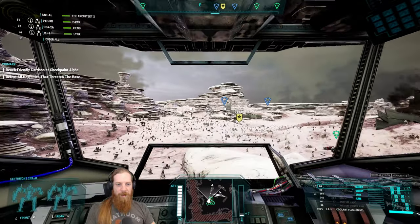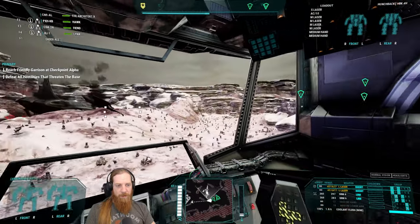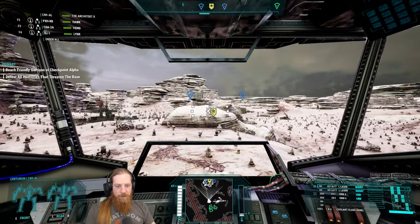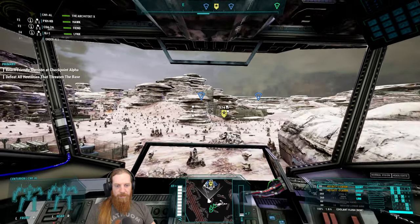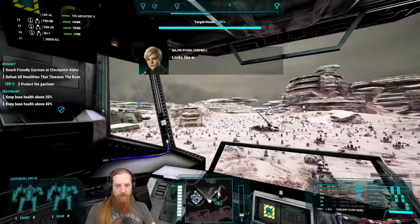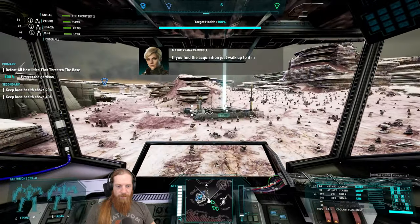Let's go get this mission done. She said our friends needed help but they look like they're doing just fine. Questionable, Brianna. The Centurion is just a little bit slower than I'd like. Looks like we found the place, Commander. You don't say. There's not much here - just walk up to it to pick it up.